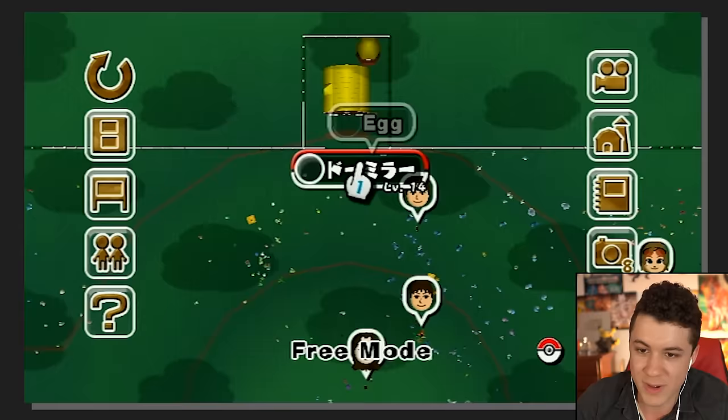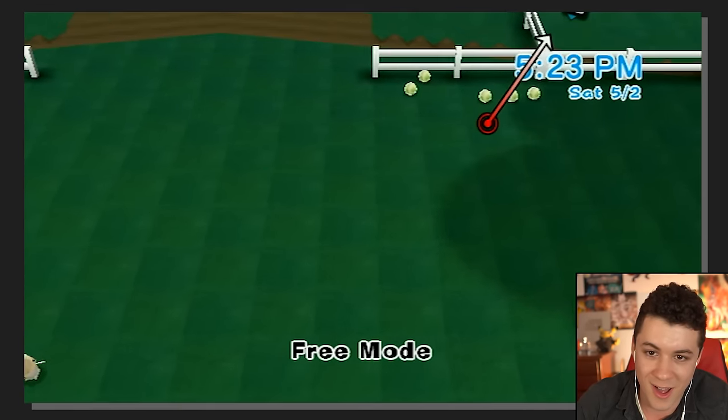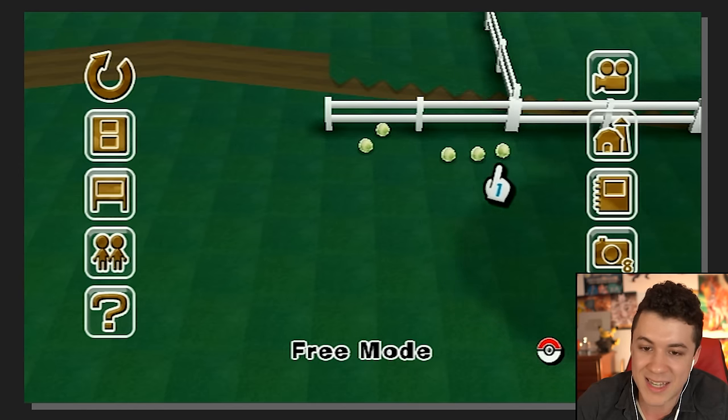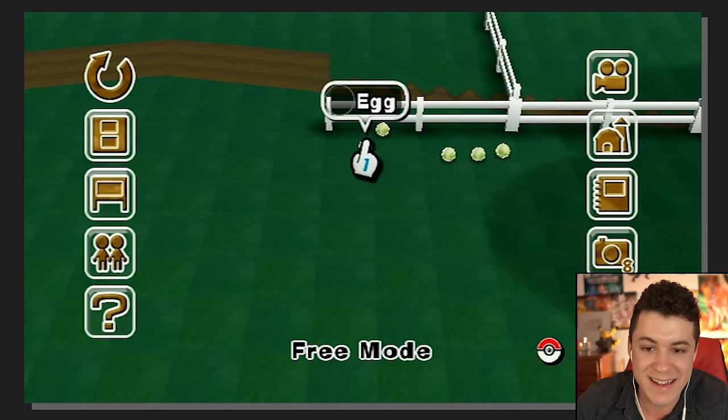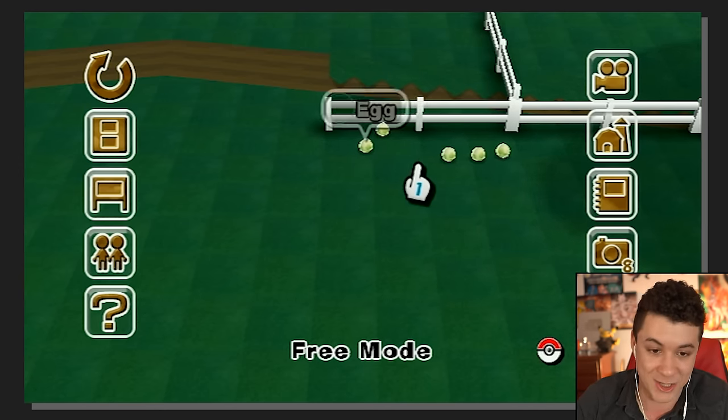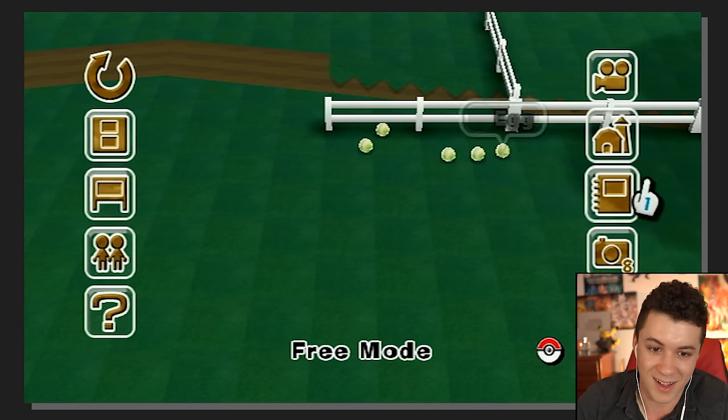Oh my God, why did I stop playing this game? This is so much fun. I've also got Miis for my parents in here because, you know, the first thing everybody did when they got the Wii was make themselves and their whole entire family as Miis. And wait — we have eggs in the ranch too. Oh, that's terrible. We have five eggs here that I've just had in the ranch forever and they never got the chance to hatch, because you can't hatch eggs in Pokémon Ranch — they actually have to hatch in your game. Oh, that's so sad.